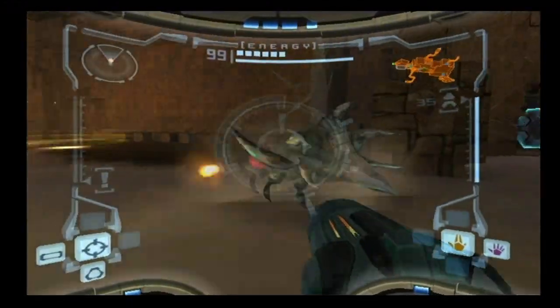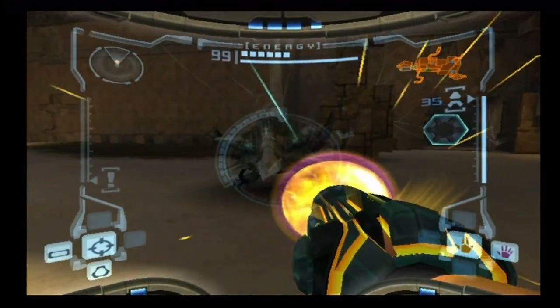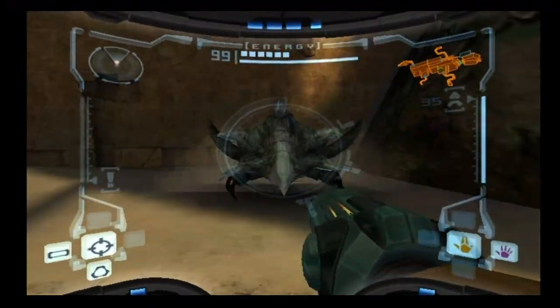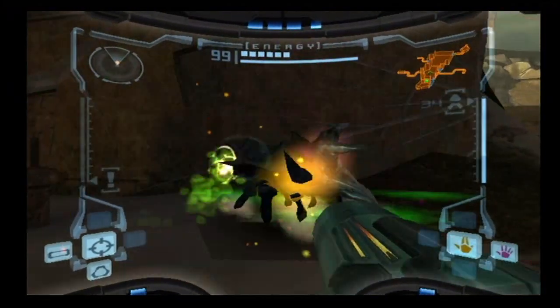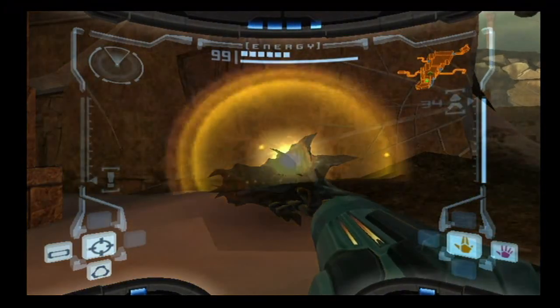This beetle guy is now at the entrance — not the other beetles that used to be here — and he's not that difficult to beat. It may just be easier to hit with a missile and then shoot him with some non-charge power beam shots, and he goes down pretty quickly.